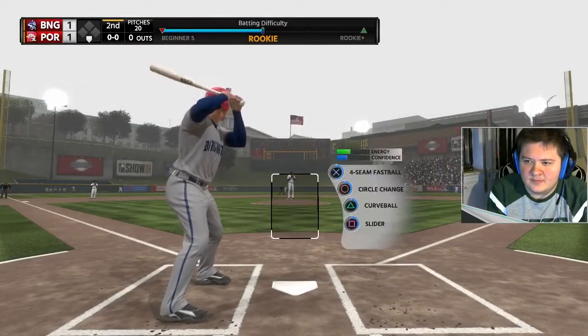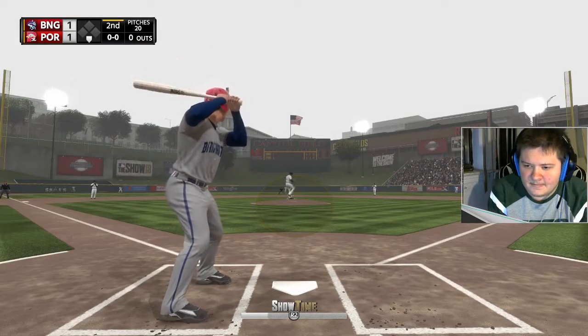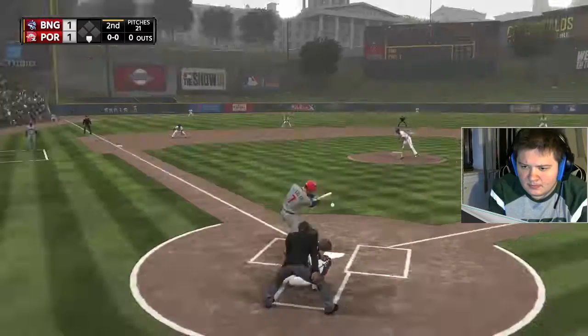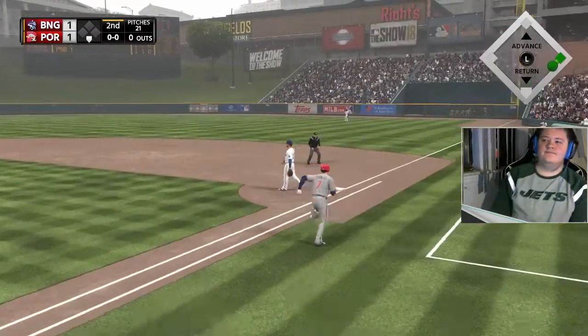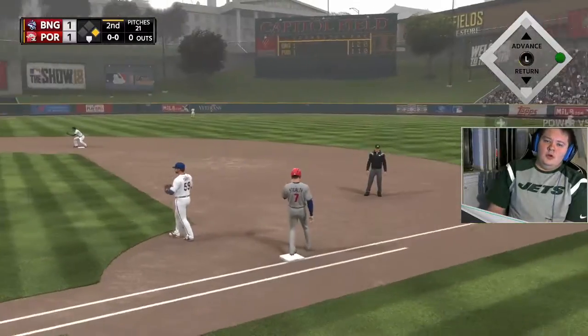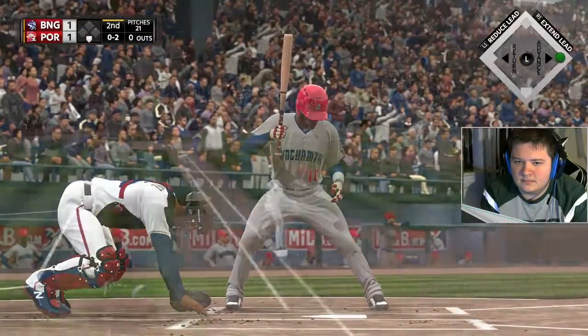Now to the plate Mike Castle — he'll lead it off here to begin the second. First delivery to him on the way, it's sharply on the ground — in a diving effort there but it'll come up empty. It's a base hit! He wasn't letting that one go — jumped on the first pitch right there and drove it into the outfield for a base hit.